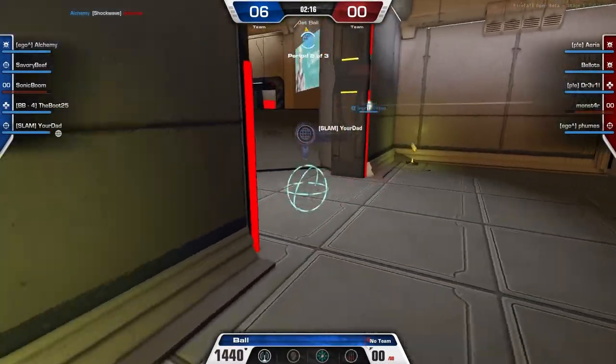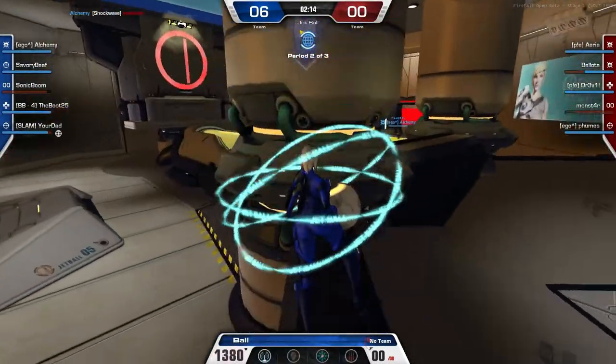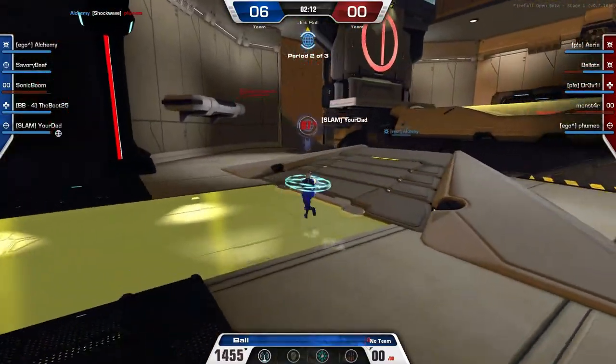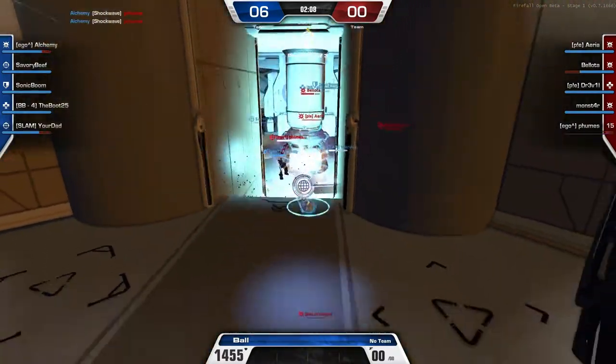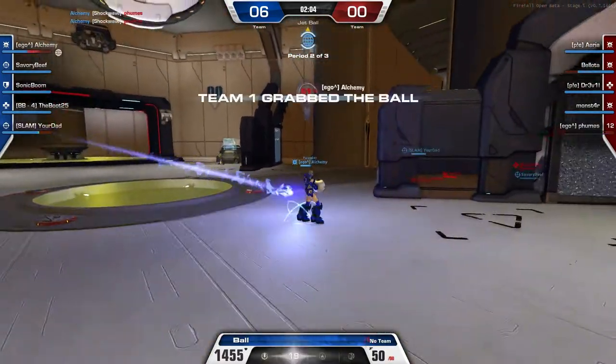Last but not least, is to spread out. You don't always have to be next to the ball carrier — you can always move forward for a pass or go to the other lane. See right here, the ball gets passed forward, and then there's the other guy right there ready for the ball, and then you just easily toss it in.